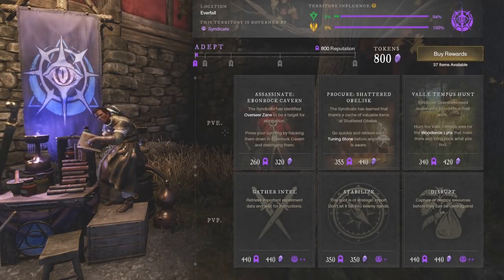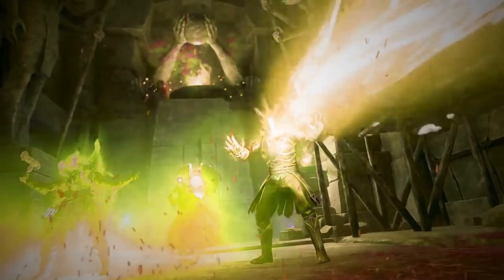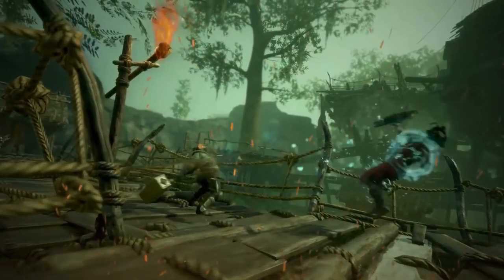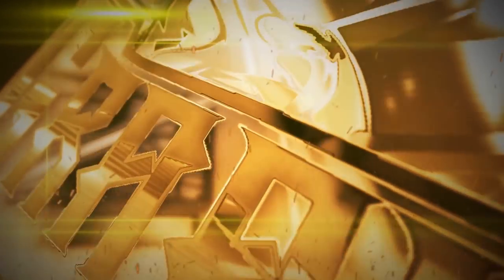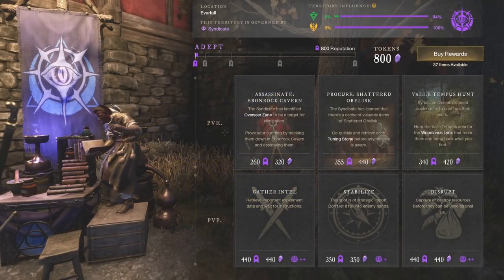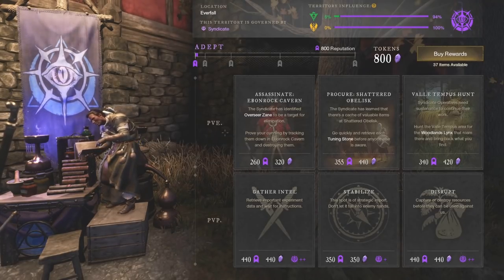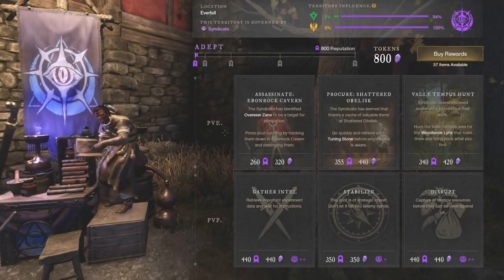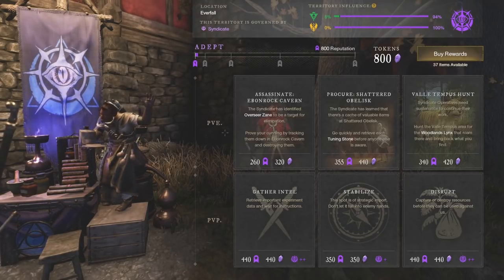Hey everyone, it's your buddy Graphic back with another video. Today we're going to show you guys one of the quickest ways to make gold in New World. A lot of people have been wondering what's a good way to make gold, and it's not just about selling, crafting, or going out and getting good gear to put on the trading post — there are many many ways to do it, and this is one of the more unique ways that a lot of people haven't really utilized quite yet.